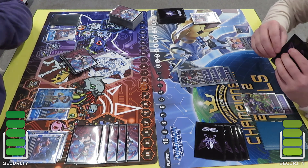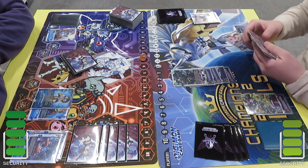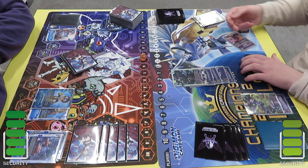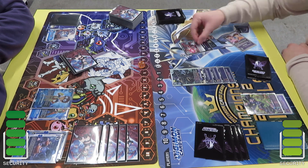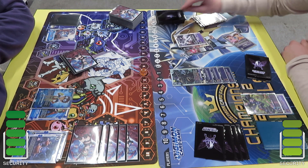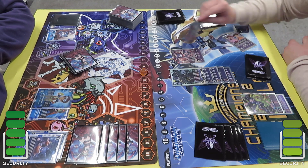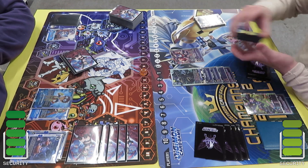He goes off with free memory — not great for me — but he goes into the Beelsmon, reduces the cost by 1 by using AI and Marco, and mills top 4, so he gets the mill.